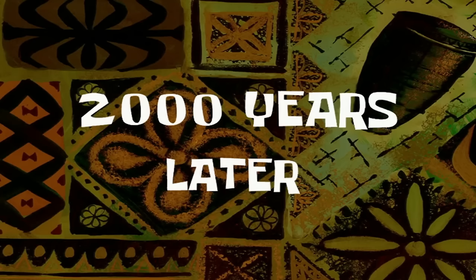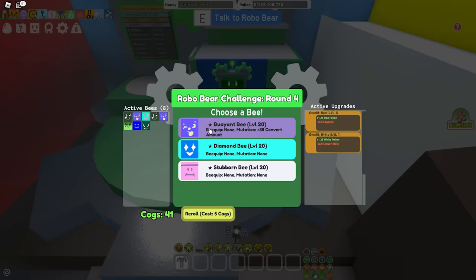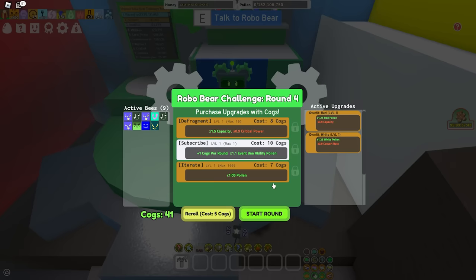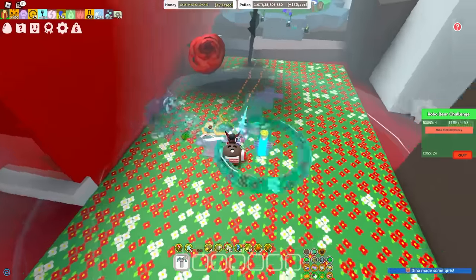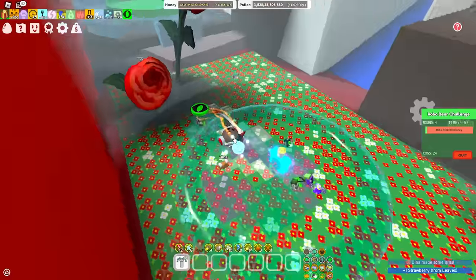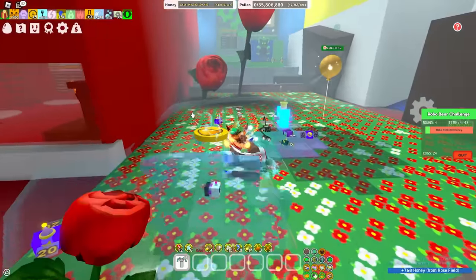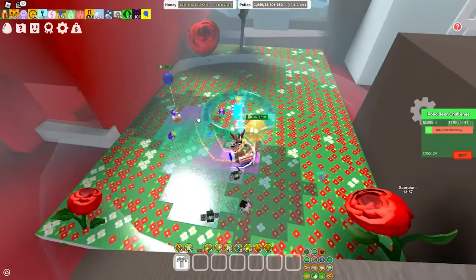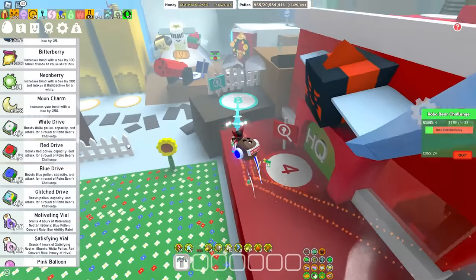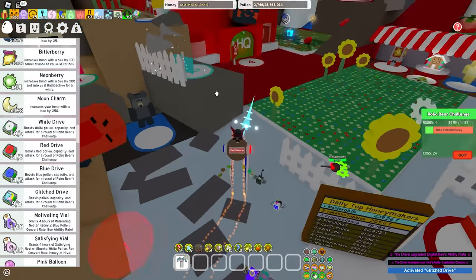2,000 years later - here we go, we got Digital Bee. Let's do it. We got the Digital Bee. Make 800 million honey - alright let's do it. Digital Bee, where are you? Here he comes with his slow butt, dude, you take forever. Look at that - he's first edition and everything. There's the token - it didn't dupe anything. I forgot, we can use drives now. Glitch drive! Come here you stinky bee. Glitch drive - the drive increased your hive's ability duplication chance.